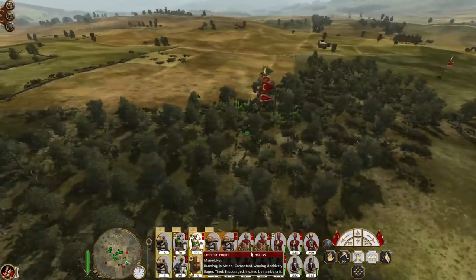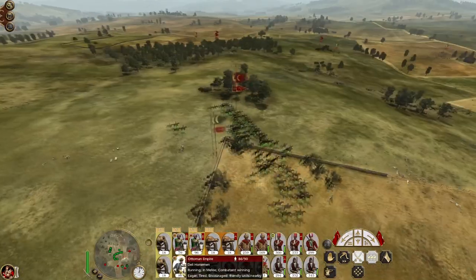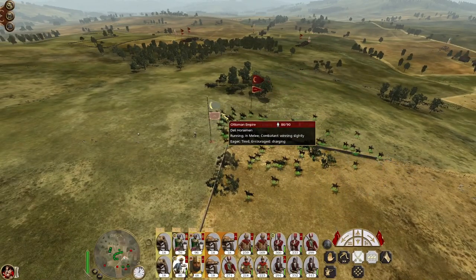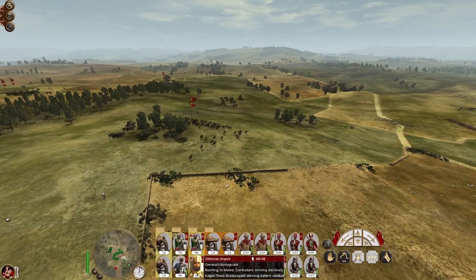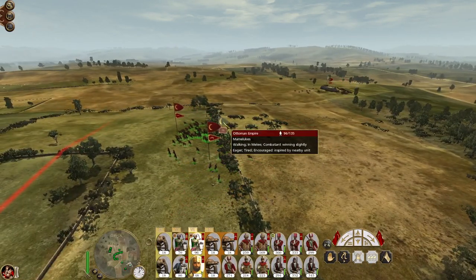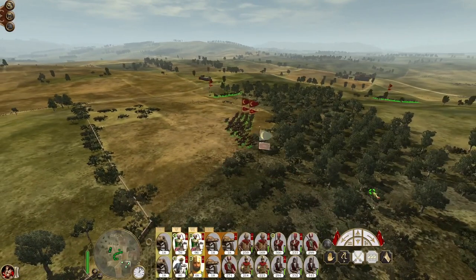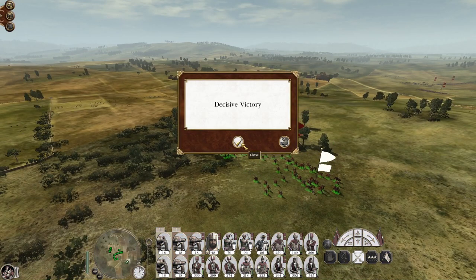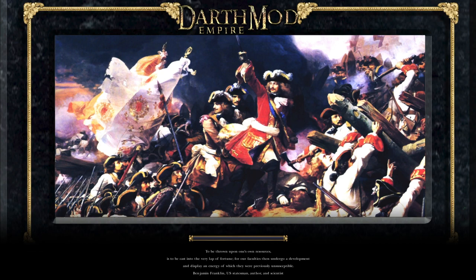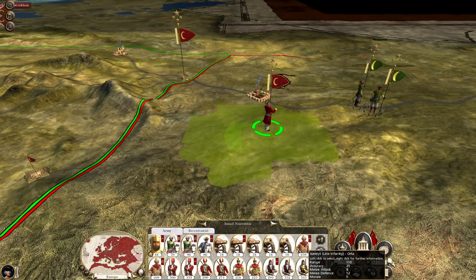These two units of bowmen don't make a whole lot of difference. Everyone after this last cluster of bowmen - let's make sure they're ungrouped. That was a nice win. The Mughal Empire generates so many troops so quickly we will need to just try and kill them while we can. That's what I was expecting to see.